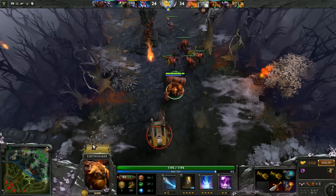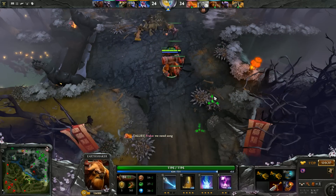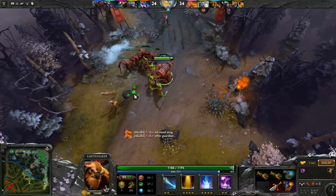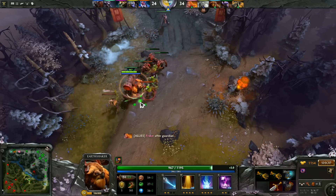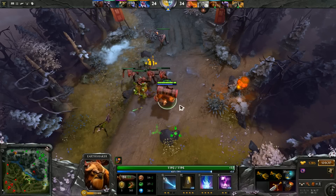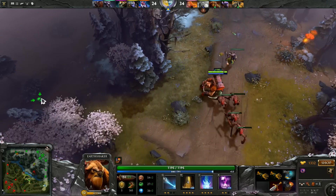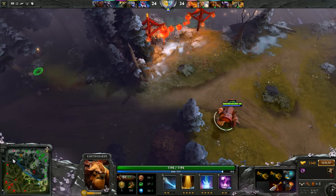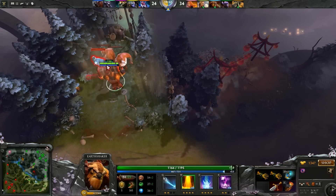I was going to get him in range, man. I have to finish the Shadow Blade. I think there was not even a Fissure in that situation — they were kind of disabled, I didn't really get enough in there. The dagger with Song of the Siren is really, really good — it's a good combination. You know, it needs to happen.